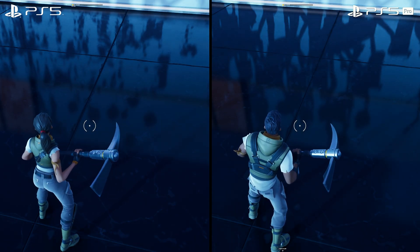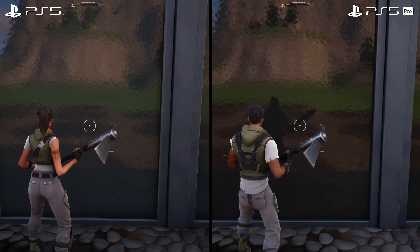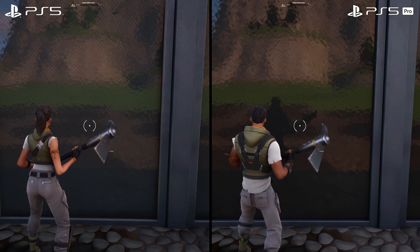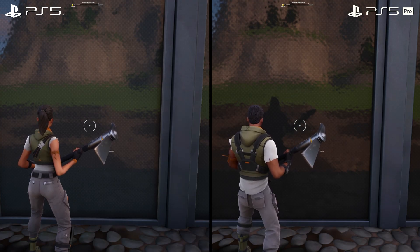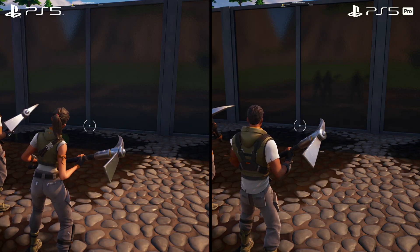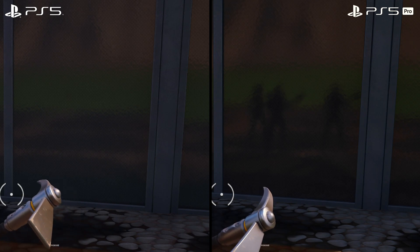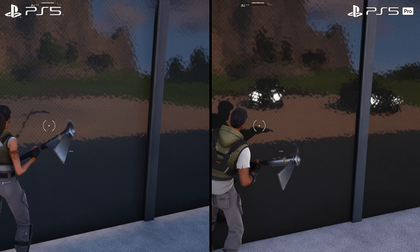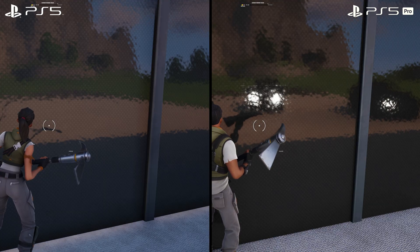The differences in reflections are not limited to static objects. Moving objects like characters are now actually visible in reflections on PS5 Pro, where they were absent in software ray tracing. You can see your own character and other player character models in the reflection on PS5 Pro, but not on the base model. You can even see other moving objects like cars driving behind your character reflected in the wall. All dynamic objects are completely missing from the reflection in software Lumen as it doesn't know how to trace against them, but they are present in hardware Lumen.